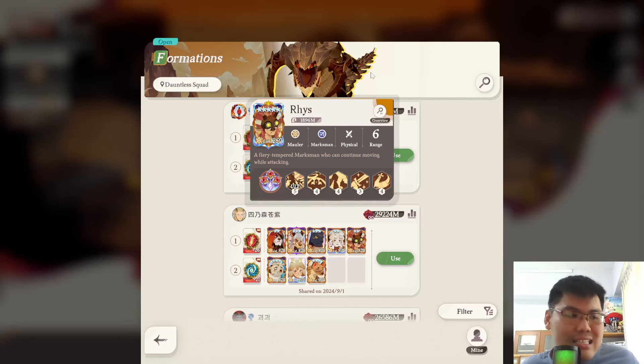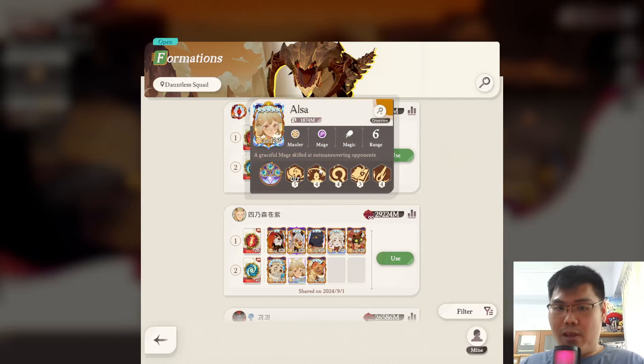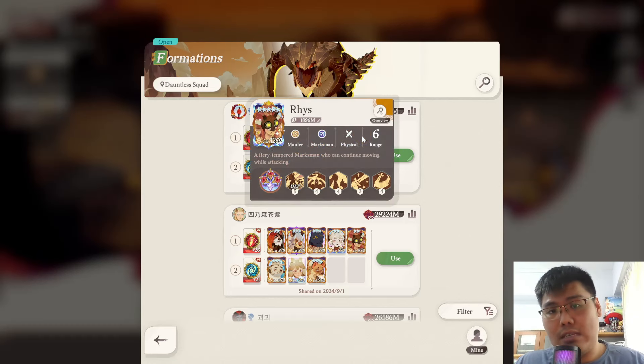Rhys is definitely not a unit that I think a lot of people would have invested in because this unit is a pretty mid unit. Among all the other S-level Mauler units, we have better options like Shakir as well as Elsa. The other slot is used for Smoky, so you don't actually have a choice — that's why I don't think a lot of people will have Rhys invested.